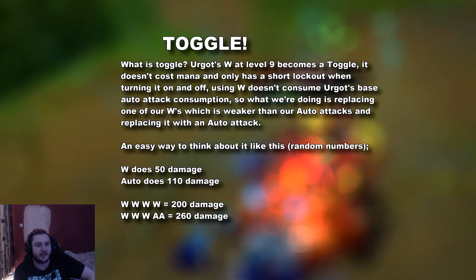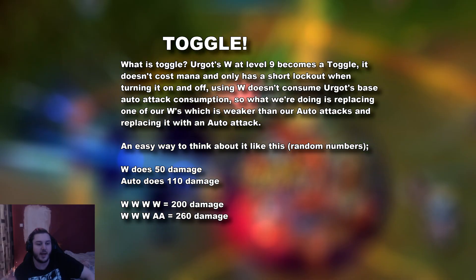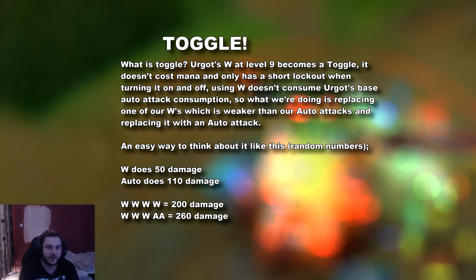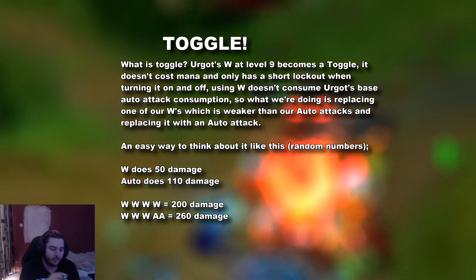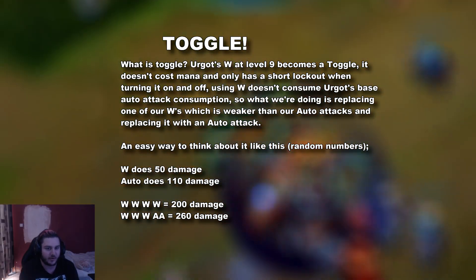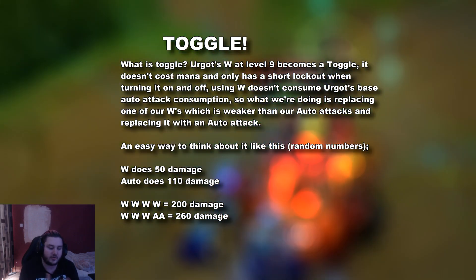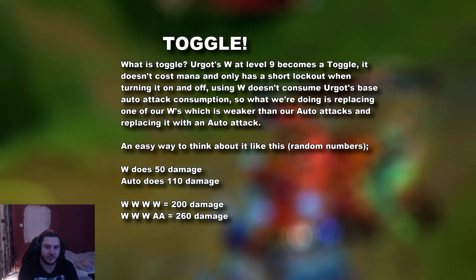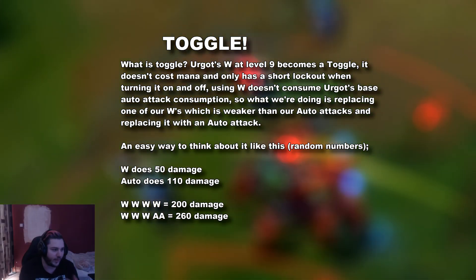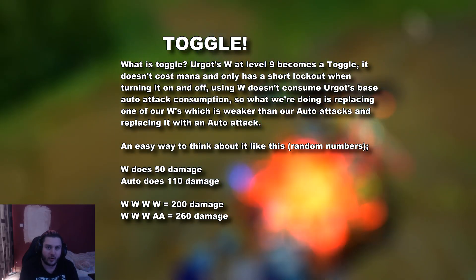Here is why we toggle. Toggling is the most important thing to Urgot outside of buffering on your E. If you think about it like this: Urgot's W does 50 damage per tick — so 50, 50, 50, 50, 200. What toggling does is replace one of those W ticks with your normal auto attack, which is less penalized, because W nerfs every single attack you do since you shoot three times per second. So instead of a nerfed auto attack, you use your normal auto attack. Instead of 50, 50, 50, 50, you do 50, 50, 50, 100, built into six seconds. You've now done a free extra 300 damage. This is why we toggle — it's very important.